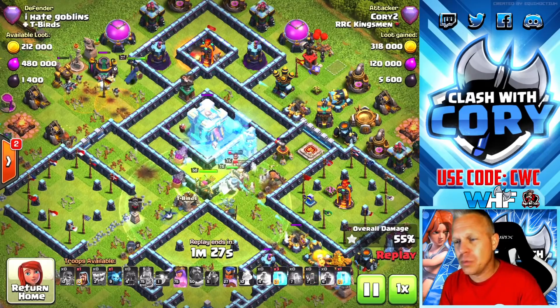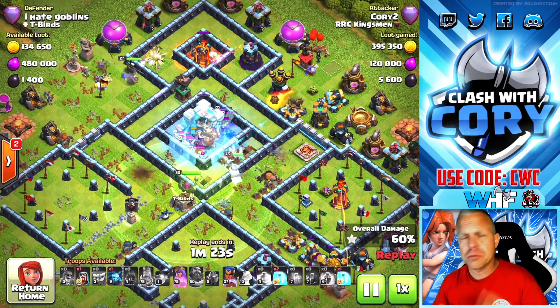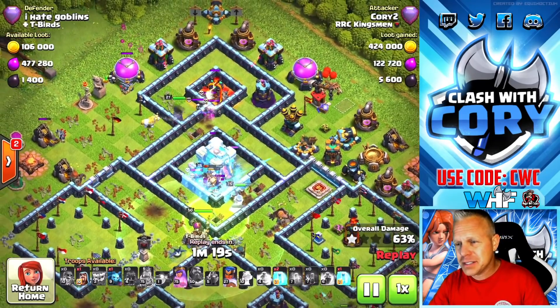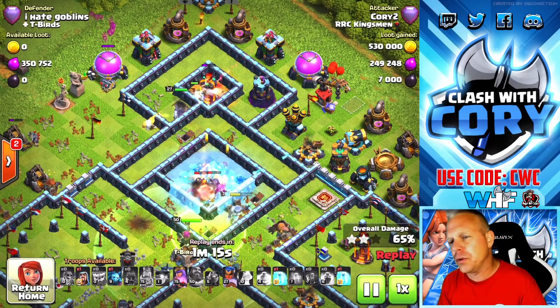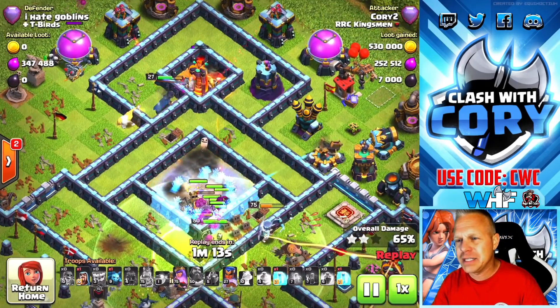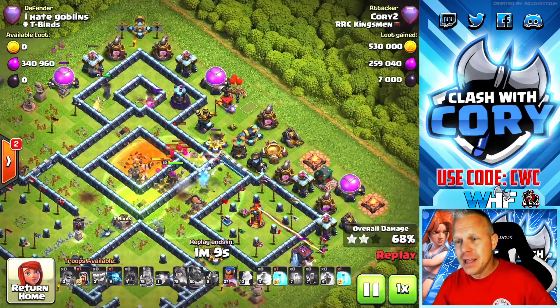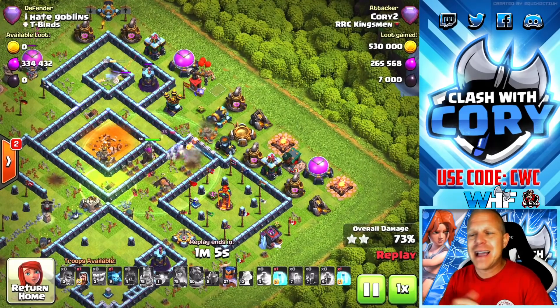In this army comp we're bringing five freezes and skeleton spells, so we've got plenty of freezes — even if we need some for the main push, like icing a Scattershot or the Town Hall. Skeleton spells are great for tanking the back side, and you'll probably want to save a couple freezes for the Royal Champion. Look at this — we got a double Skelly on top of that single-target Inferno, which completely nullified it. As a result, our Royal Champion still has about half health and hasn't had to use her ability yet.